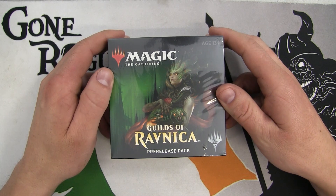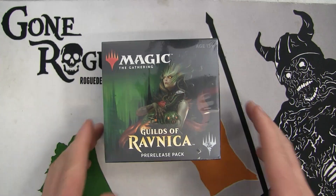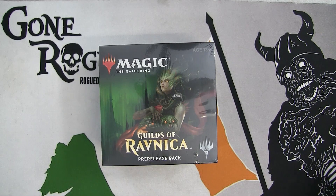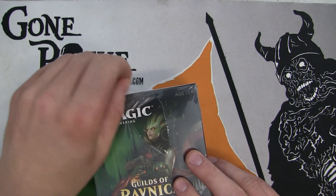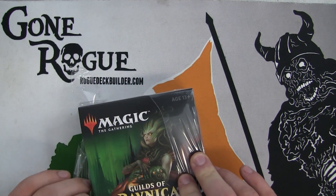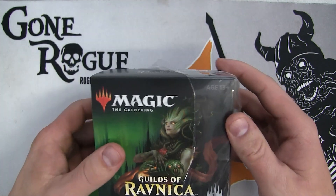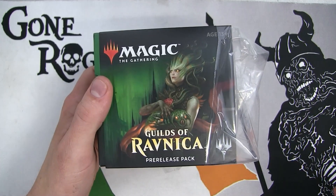Hi there, it's Kevin with roguedeckbuilder.com here with a Guilds of Ravnica pre-release opening. I chose Golgari because if you're a fan of the channel, you know that Golgari is by far my absolute favorite color combination. I like the combination of black at cost with the payoffs of resources like the ramp ability, and the creatures have value from green. They both meld together in Golgari to make kind of a graveyard value-based strategy, and there's a lot of synergies usually with Golgari.